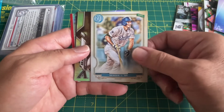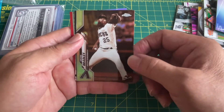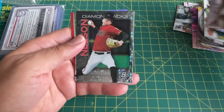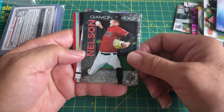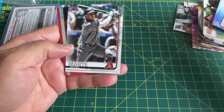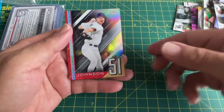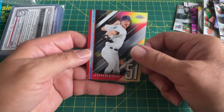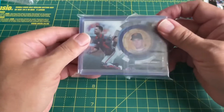Seager — supposed to come back this week. Archie Bradley — it's a refractor, look at that, it's pretty nice. What is that — Ryan Nelson, yep Ryan Nelson. Katel Marty, probably their best player. And Randy Johnson — very nice, all chrome, very cool. So we have the second pack.